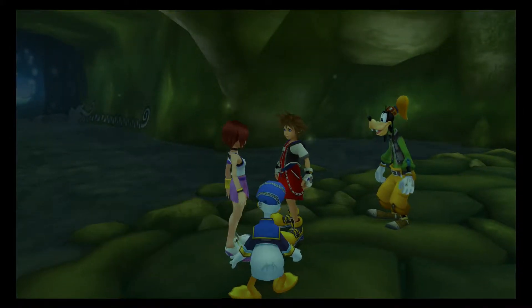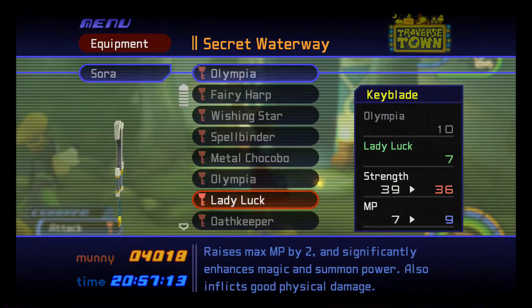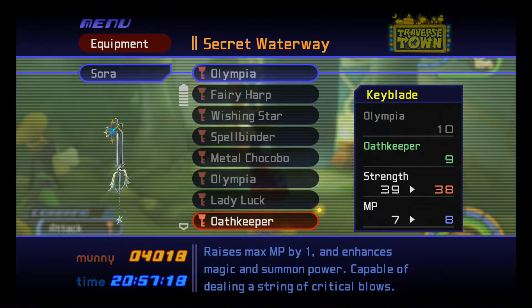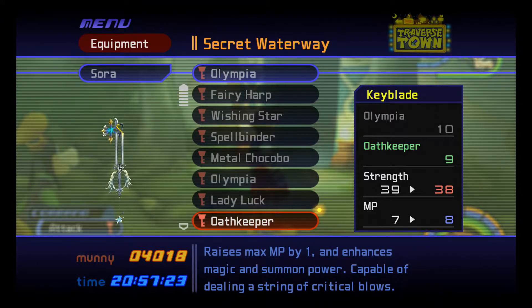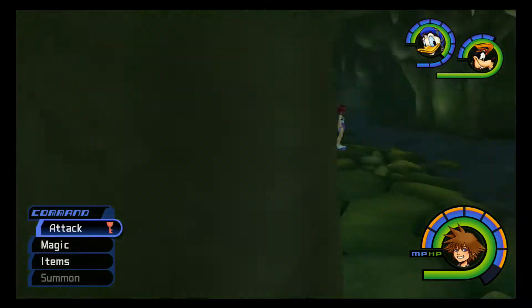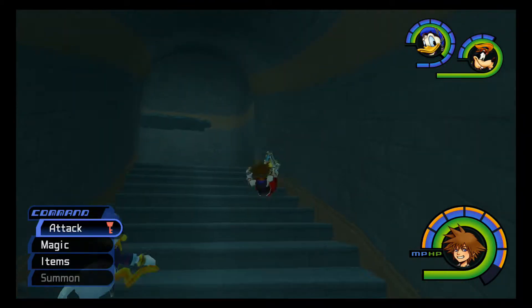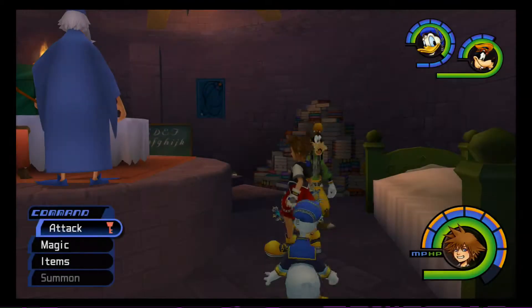Don't ever forget, wherever you go, I'm always with you. Alright, we got Oathkeeper - it gives us a little MP boost but takes away one strength. I think we should still equip it - we can't not equip Oathkeeper, it's a pretty important keyblade. Alright, back to Sid.